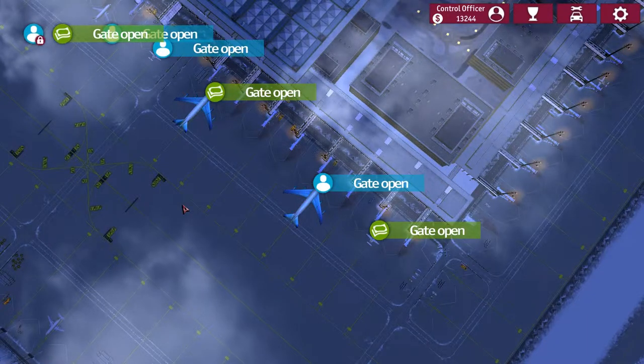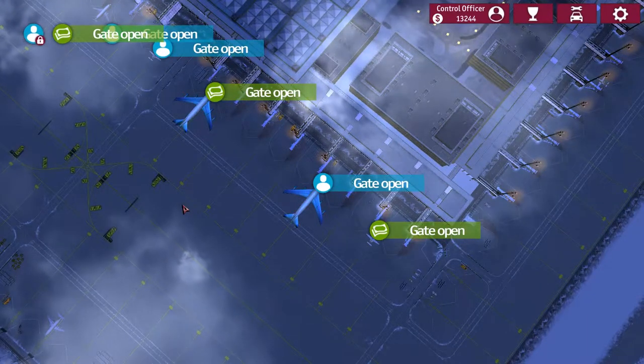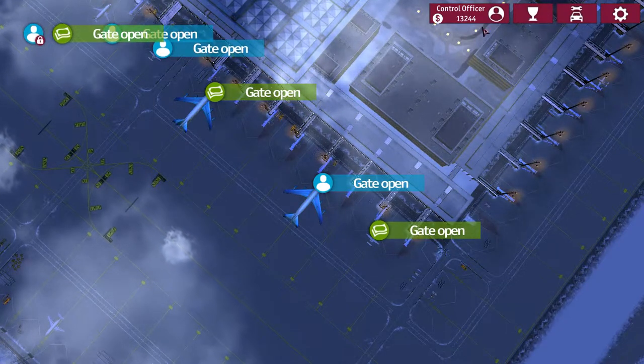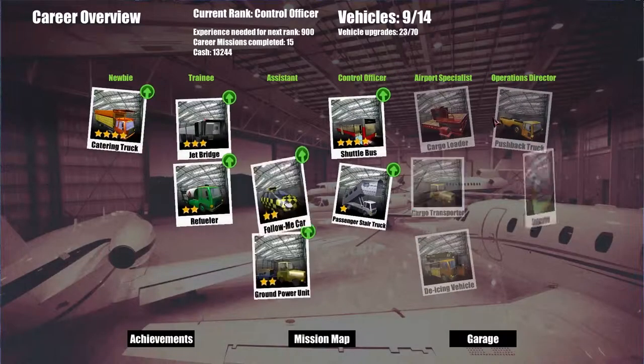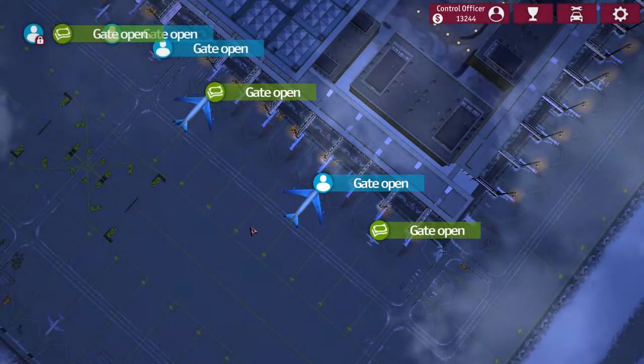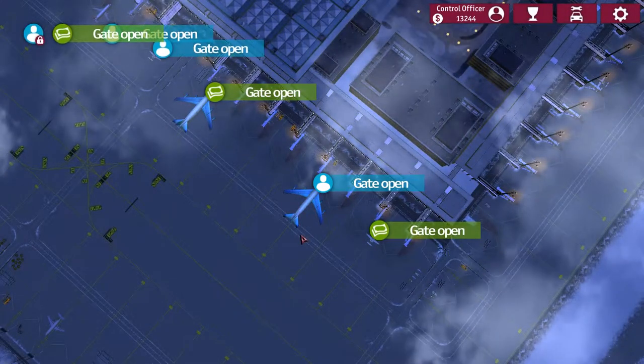Hello everybody and welcome back to our Airport Simulator 2015 Let's Play. Last time we unlocked the snowblower when we left, so we'll have an opportunity to try that out hopefully. Our goal for today is to complete the control officer rank, and then in the next episode we'll start working down the airport specialist rank. So let's get started and see what's going on at our international airport.